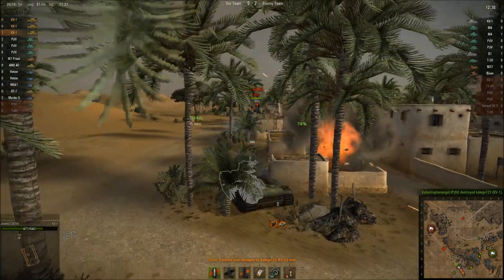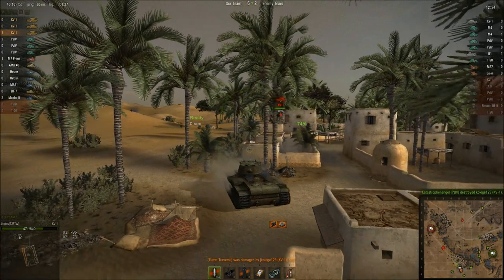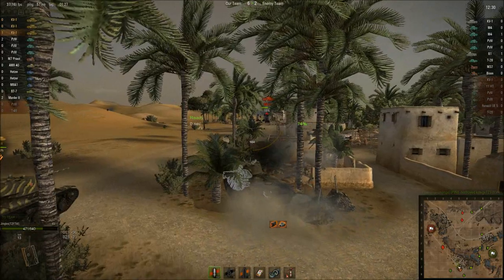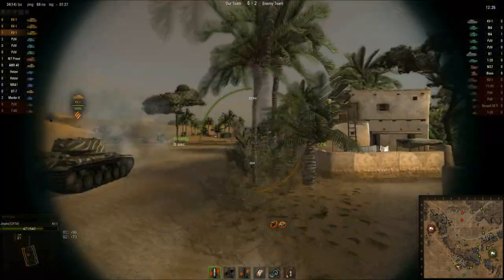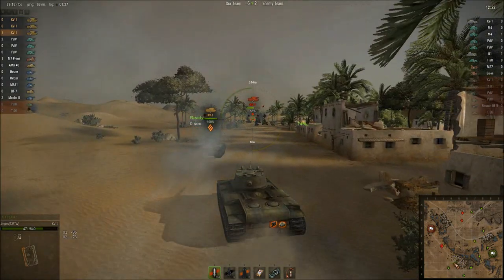We're bouncing shots from all directions because we're angling the hull and the turret is 110mm thick all around. That KV1 up there isn't feeling very confident — not with three of us charging him and he's already down to 55% health.